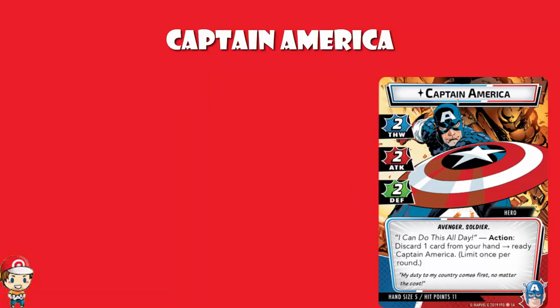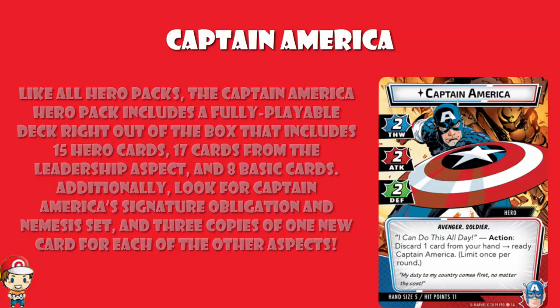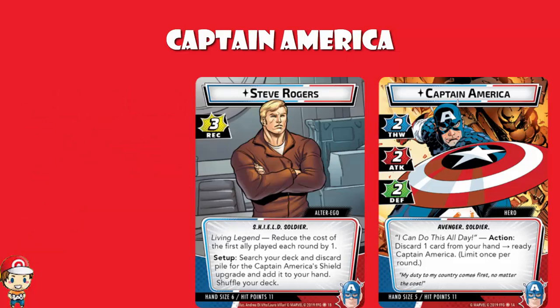In terms of pack contents, very quickly: it includes 15 hero cards, 17 cards from the leadership aspect, and eight basic cards, along with Captain America's signature obligation and nemesis set, and three copies of one new card for each of the other aspects. I love this. This makes me extremely excited. This might be the hero I most want to play around with — apologies to Spider-Man — but I'm legitimately excited to start playing with Captain America. By the time this comes out I will have had two months playing with the core set, so I'll be ready for a new hero. Let me know what you think in the comment section.